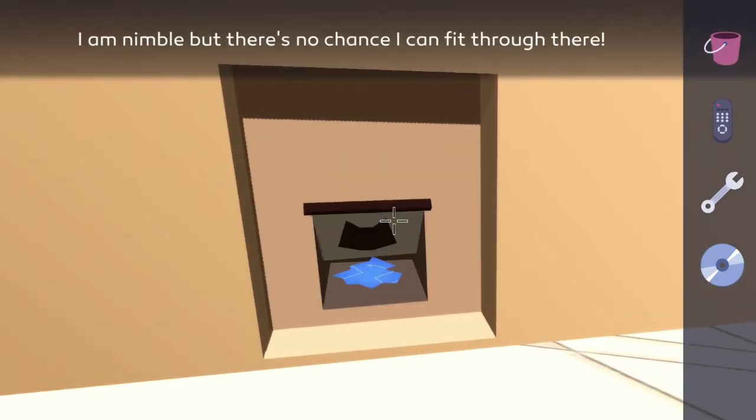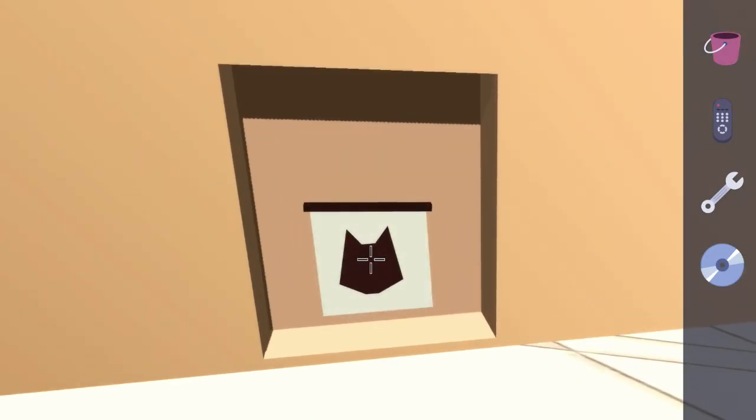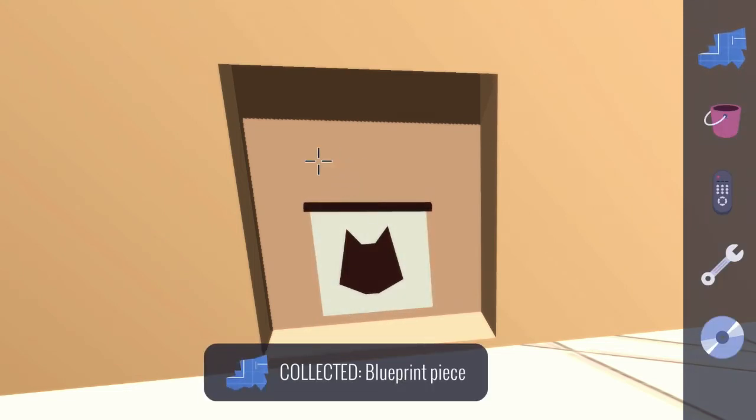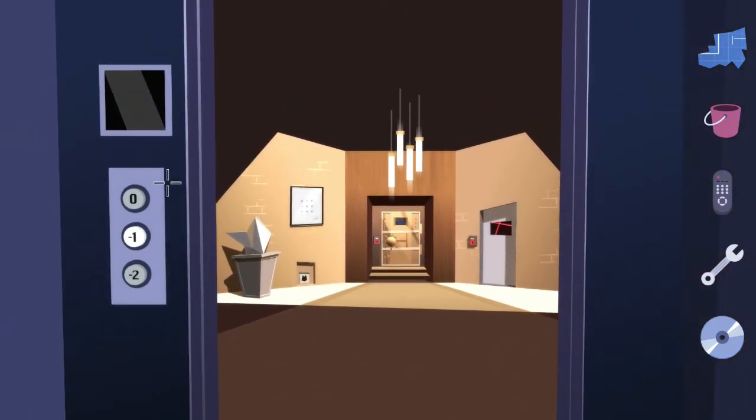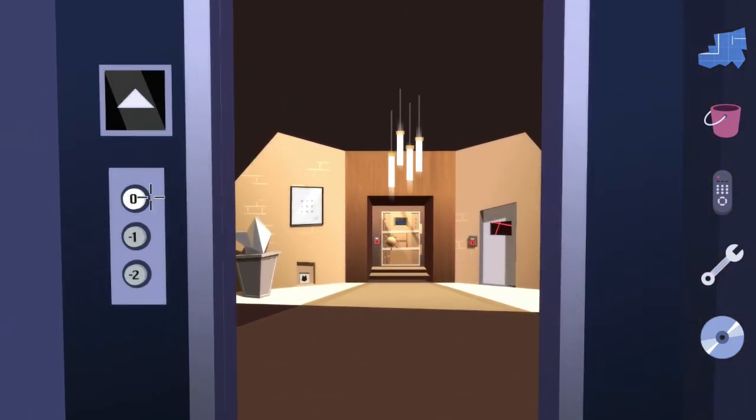Interact with the kitty door down below and if you just swing it you'll notice that there is a blueprint piece behind it. Once it's open, quickly pick up that blueprint piece, exit back out, and then hit floor zero once you're in the elevator.